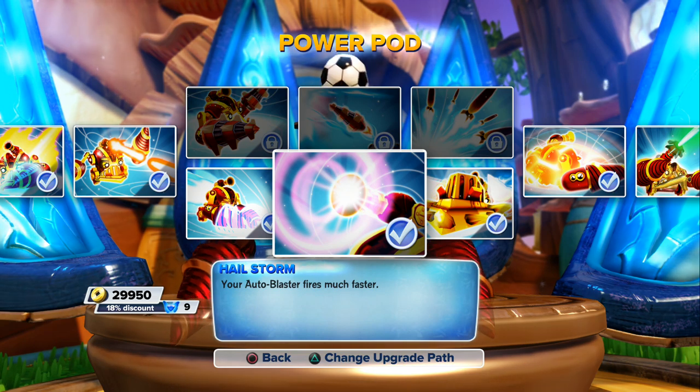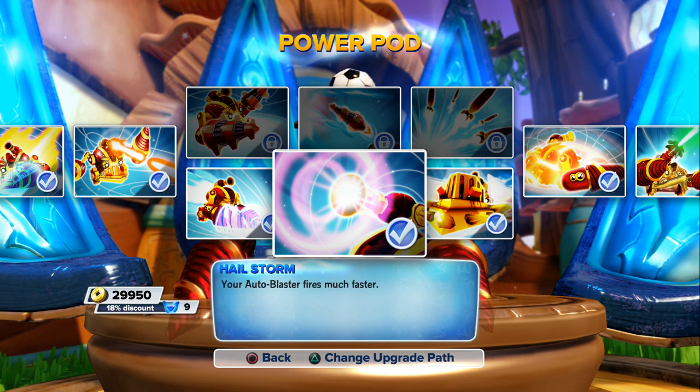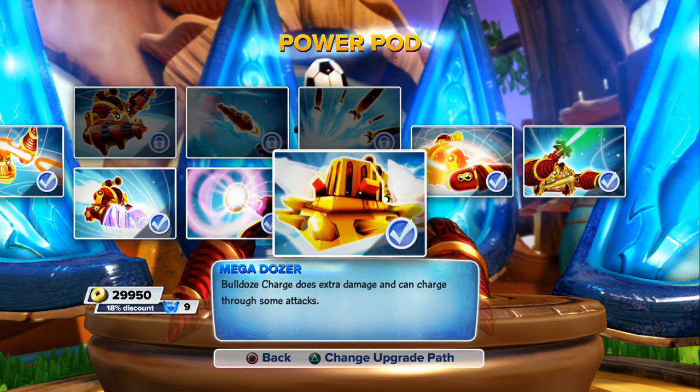Hail Storm — your auto blaster fires much faster. That right there is one of the key reasons why you gotta use the Mega Dozer pack, because your auto blaster gets way better. It's just the best. As I said, he's very overpowered, just like Bumble Blast.